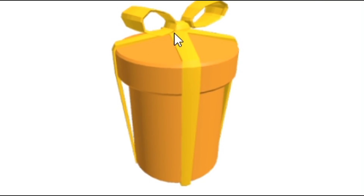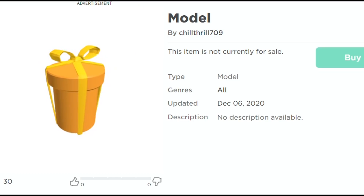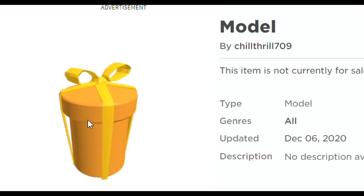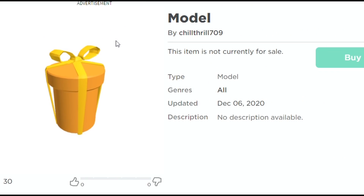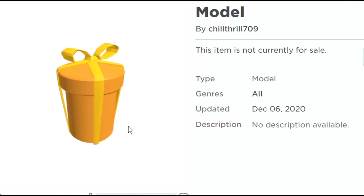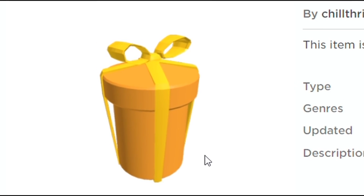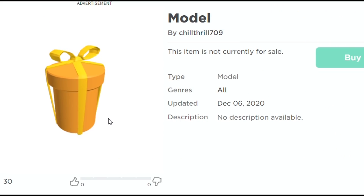This next one right here is an orange present, and it's shaped like a cylinder. Something could actually fit inside of here. I don't know if they're actually giving us new shape blocks or what they're doing, because this one's a triangle and this one's a cylinder. Maybe they're trying to make new shaped blocks and put them in Build a Boat somehow. If we do get differently shaped blocks that would actually be super sick. You may know that different cylinders and shapes are sort of hard to make in Build a Boat - they're just time consuming.